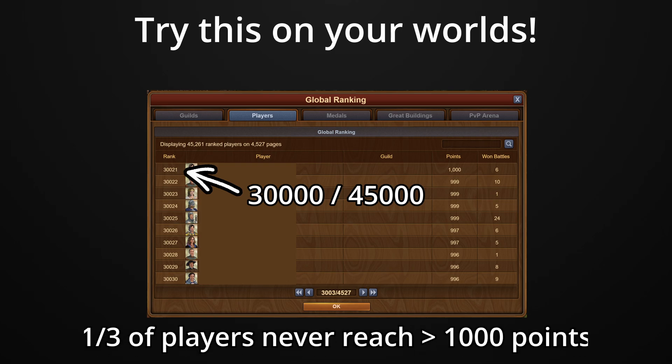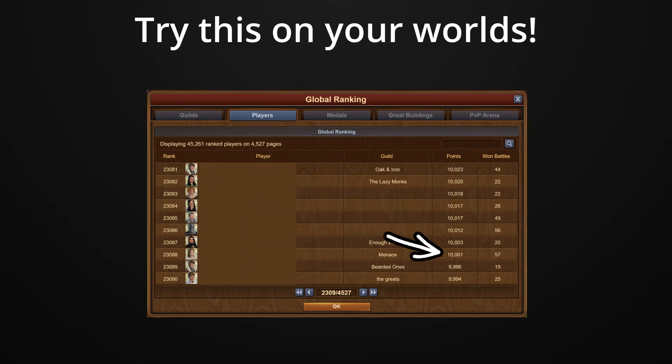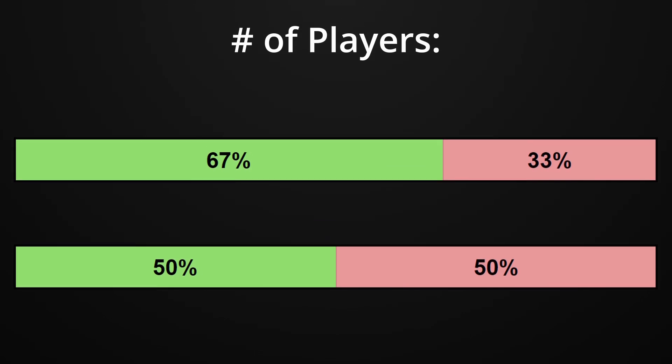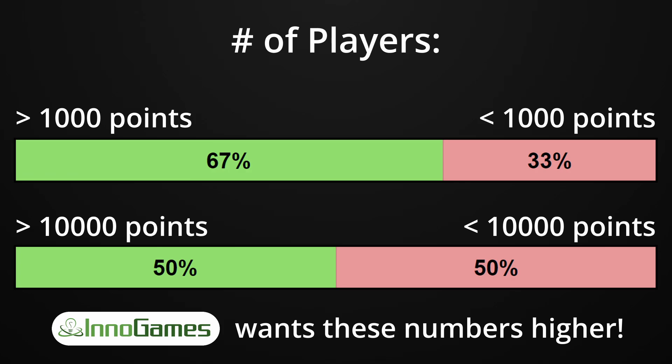In other words, a third of the players who start the game barely make it past the tutorial, and the first player to hit 10,000 points is ranked 23,120, meaning that half the players who start the game never hit 10,000 points. Those are really rough numbers for Forge of Empires, and understandably, they want to do everything they can to get players engaged so that they might decide to spend money and produce more revenue.